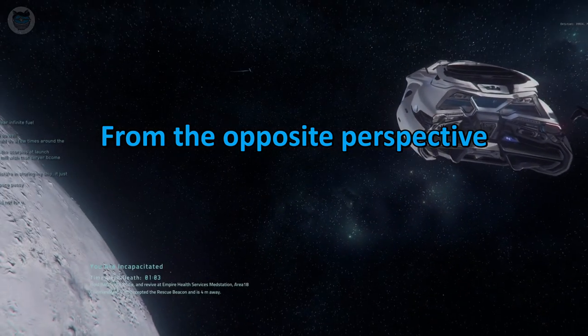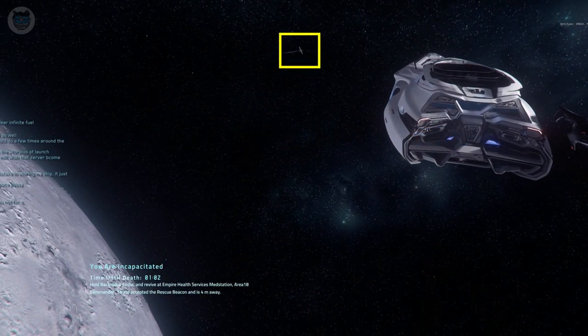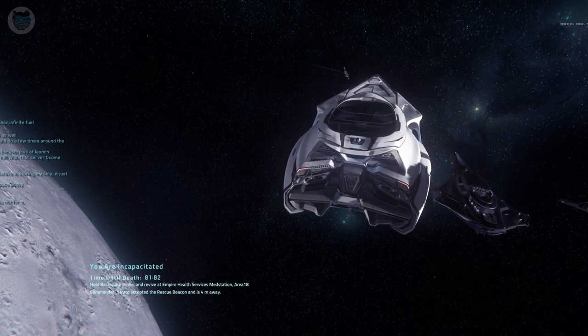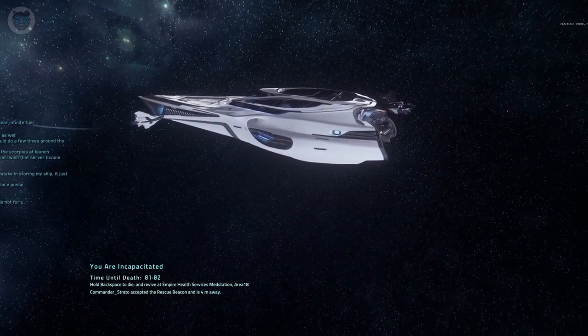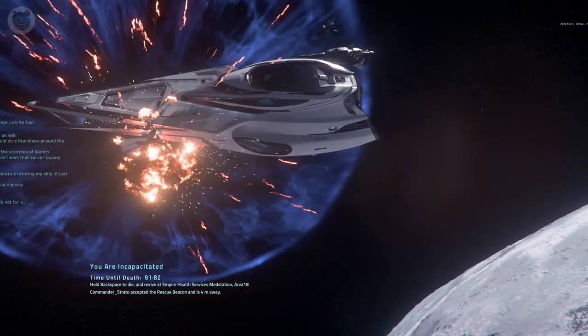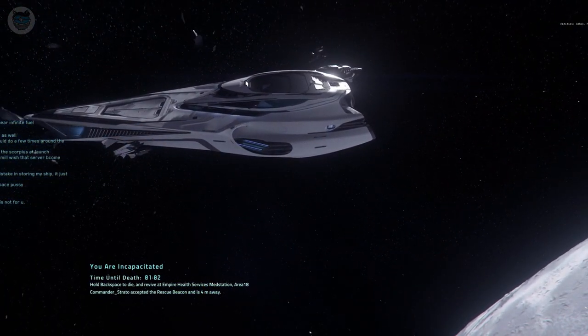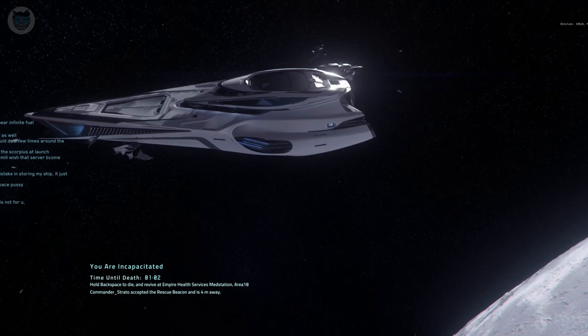I've got the footage from the other player's perspective. There's the 890 before it put its apparent cloaking field on, and there's me slowly flying towards it, getting closer and closer, not knowing what was there. I'm assuming the 890 must have been on a different shard than me, or something — I'm not quite sure.